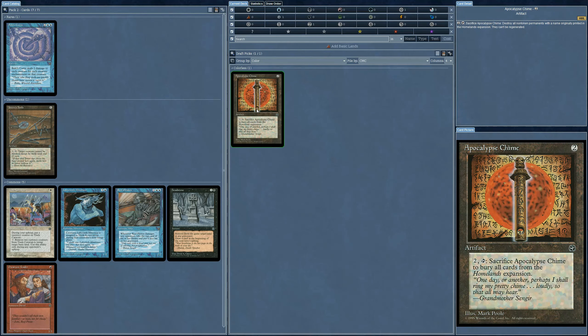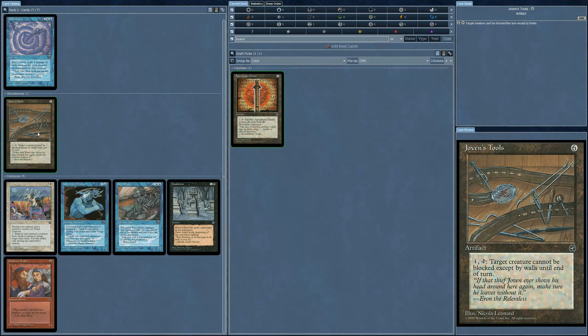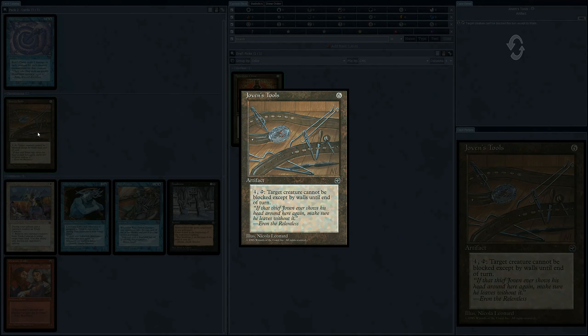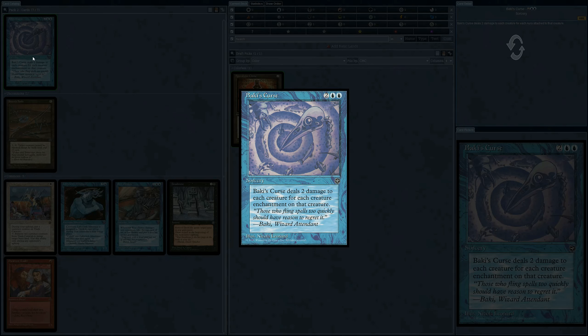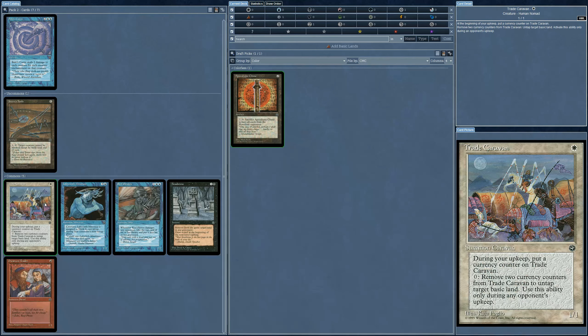It's basically a Nevinyrral's Disc that would blow everything up. What else have we got? Six mana cost plus another four — ten mana total to get your creature through unblocked, unless they have a wall. What a deal. This is Baki's Curse — it deals two damage to each creature. Just terrible. It's probably going to be creature-heavy and the creatures are going to be really expensive.